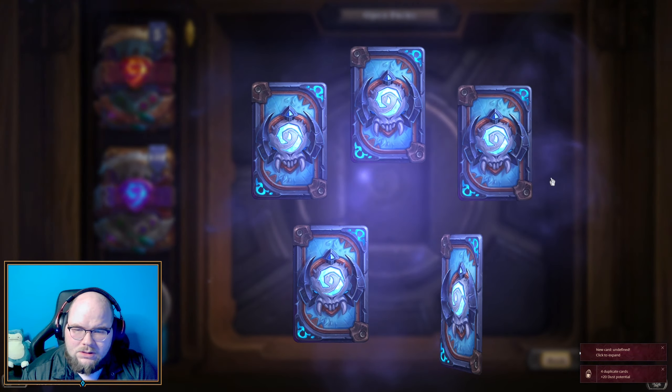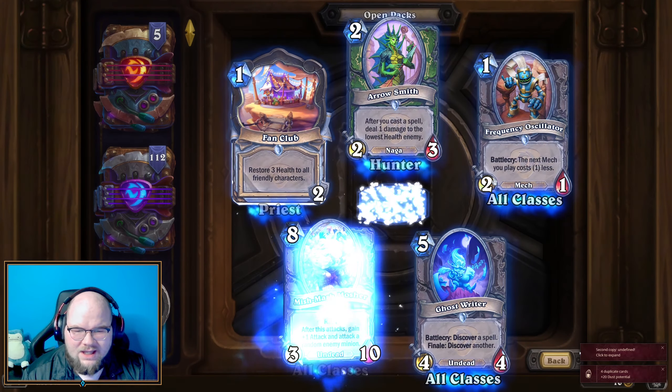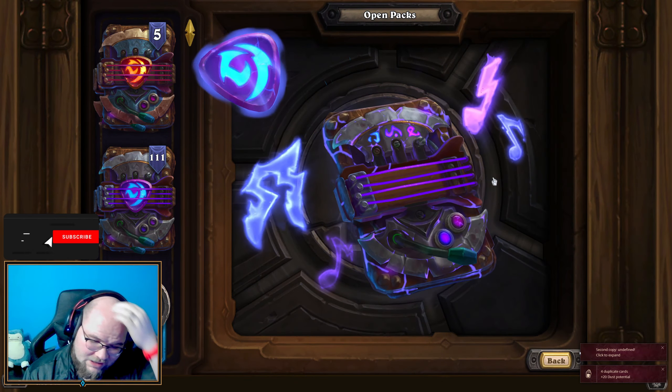Getting a decent amount of gold in commons and stuff too, which is pretty nice to see. We have seven golden packs left, so if I don't get a legendary by pack 110 I'll open a golden one just to change things up. Cosmic Keyboard — I think it's going to be an MVP in the Mage class. Another golden card! They're really pushing me to play Warrior, though I'm not really sure Warrior is going to be good this expansion.